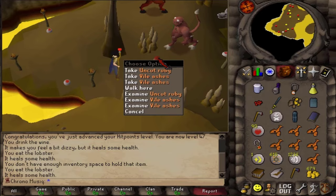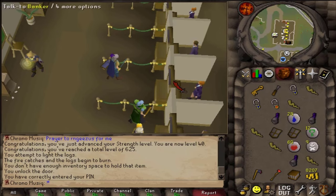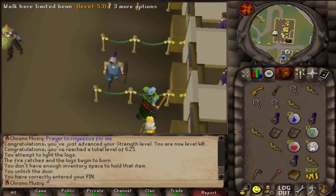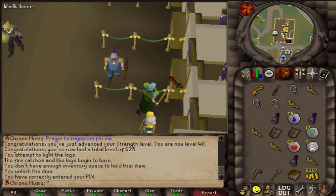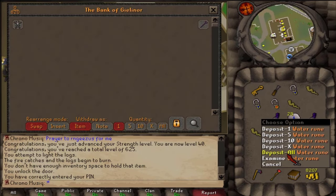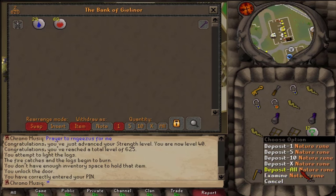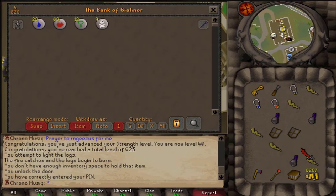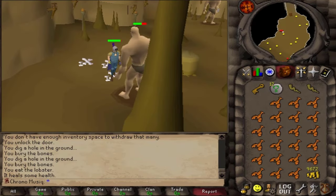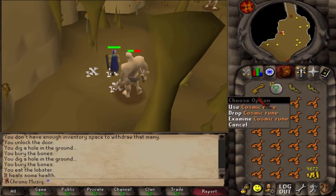Ruby! I've been killing quite a few hill giants and, once again, I am a little dry on cosmic runes to be able to enchant my sapphire amulet and ruby amulet. But since we now have a bank, I think I'm gonna start storing some runes in there, especially the rare ones — the rare ones must definitely be banked. And — cosmic runes! Nice!